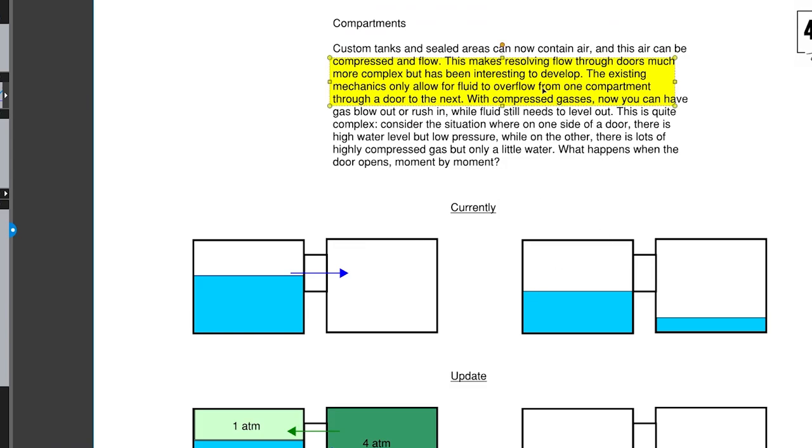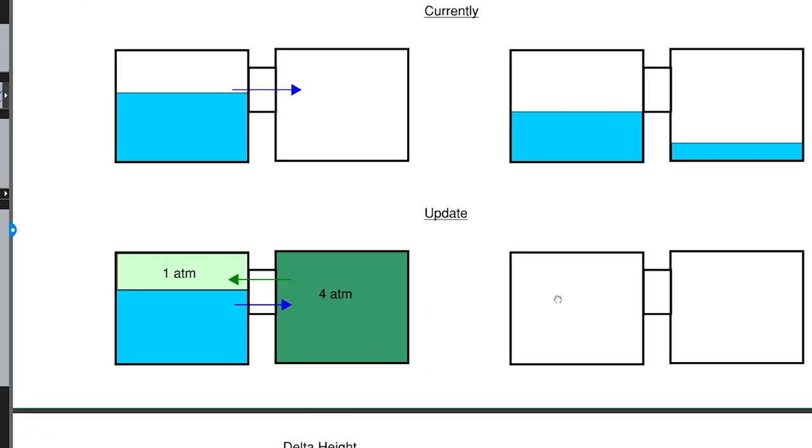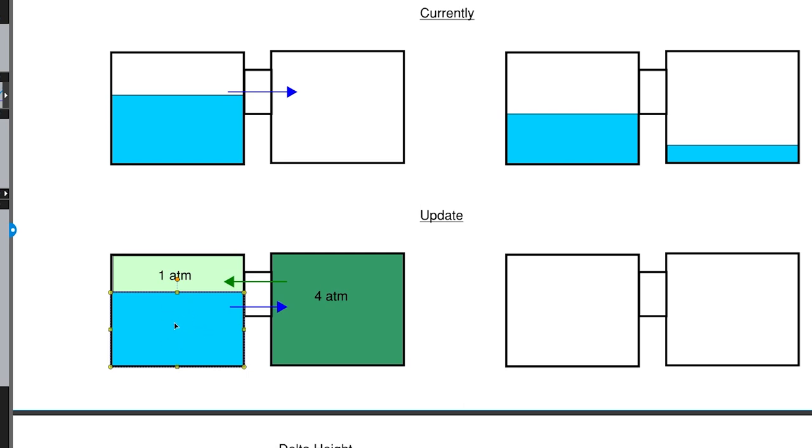With compressed gases, you now have gas rushing in or out — like a balloon popping — while fluid still needs to level out, making things more complex. Consider a situation where on one side of the door there's a high water level but low pressure, and on the other side there's lots of compressed gas with only a little water. What happens when you open that door?